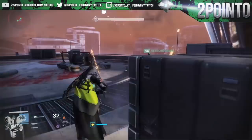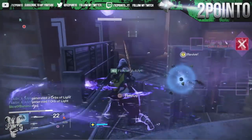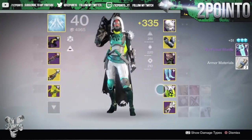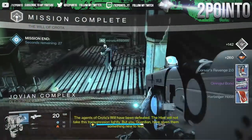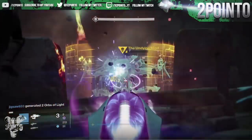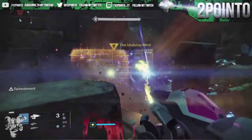Lastly, you can get the strike-specific class items to drop at 335. The strikes that currently give out exclusive class items are: the Scion Flares, which can give you three different hunter cloaks; the Ghoul, which can give you the Warlock bond; the Undying Mind, which gives out the Titan mark; and the Taniks strike, which can give you another hunter cloak.